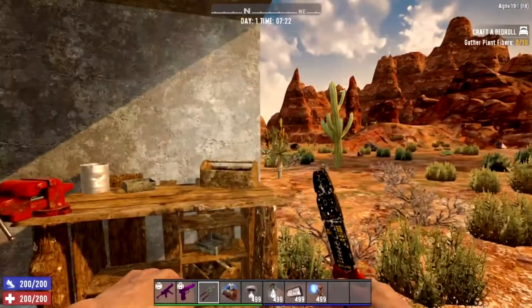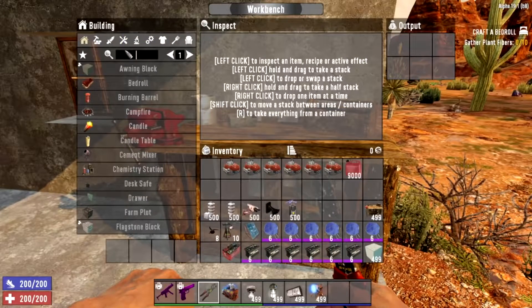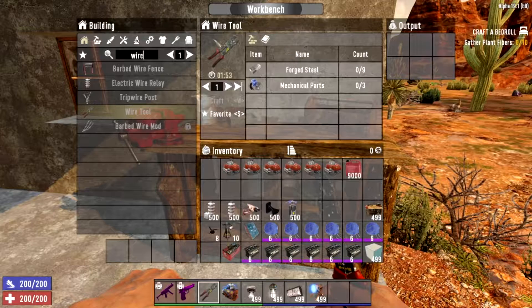If you are building electrics, you're going to need a wire tool. To craft one at the workbench it costs 9 forged steel and 3 mechanical parts — a little expensive, but luckily you can buy them from traders or find them in loot quite early on. You can probably get one as soon as you spawn in, so they're good and easy to obtain.